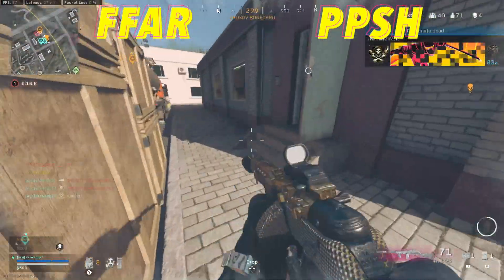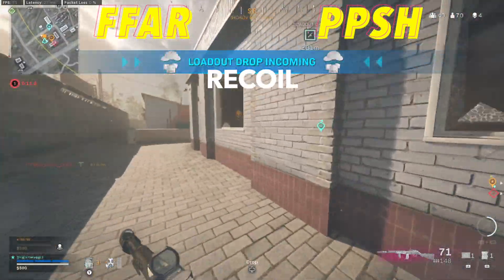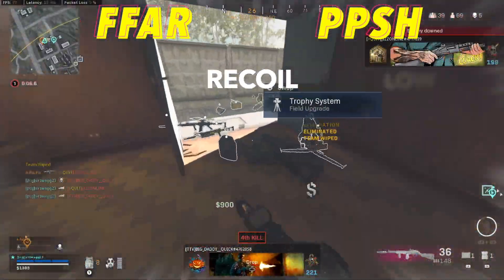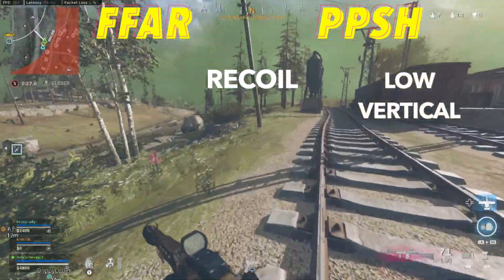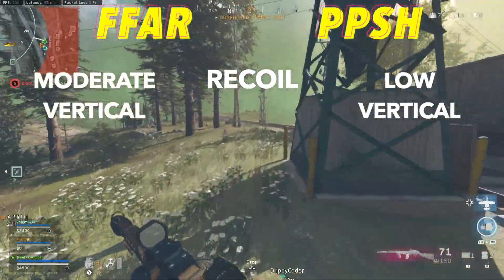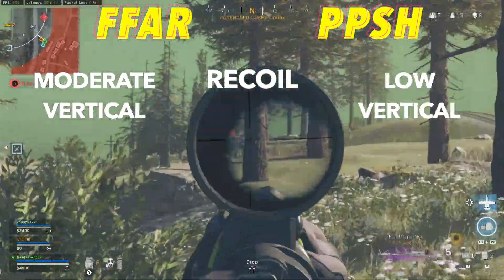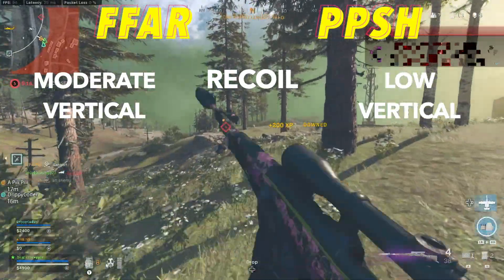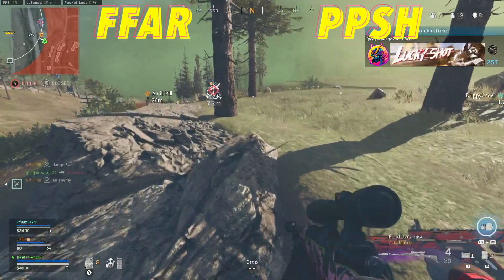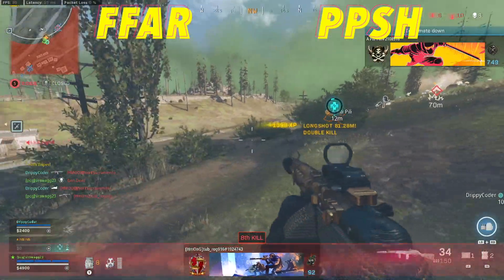One advantage the PPSH will have over the FFAR is surprisingly accuracy. You would think that the AR would be more accurate, but that certainly is not the case here. Ever since they buffed the PPSH's accuracy by lowering its visual kick it has become an absolute beast. The FFAR was designed to be a fast firing close range AR and they added way more kick because back in the day it was overpowered. So the FFAR does have some serious vertical recoil, however it's still pretty easy to control — it only took a couple games to get the hang of it. At the end of the day it's still going to be easier to aim the PPSH.